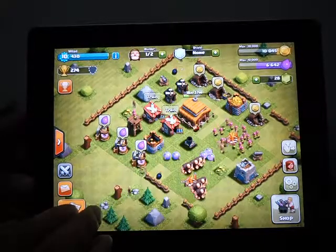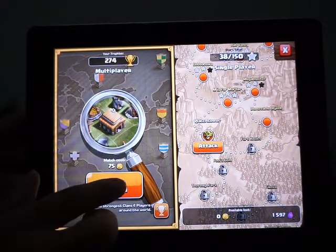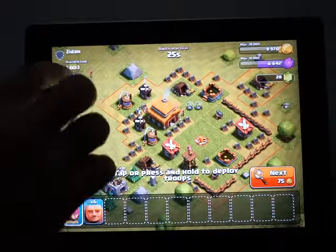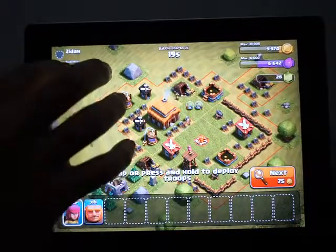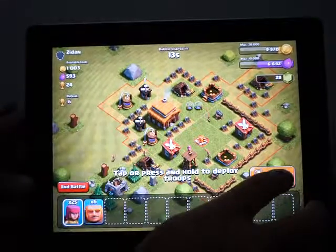When you click on the attack, you must go and click on 'Find the Match'. When you click on 'Find the Match', you see some person here with their available loot. You must see if these available lots are good for you or not. This person, for example, has 1000 coins and 500 elixir — I say no, next.